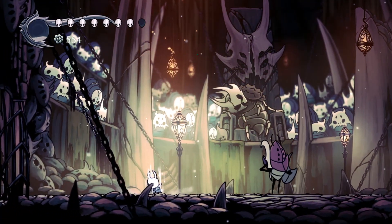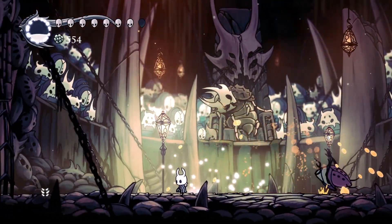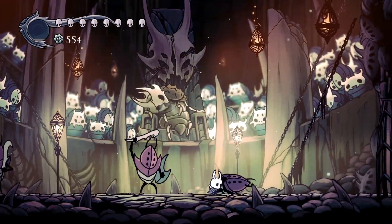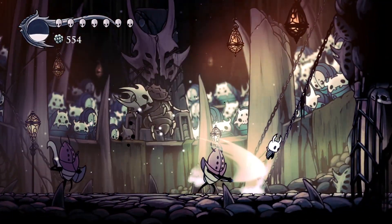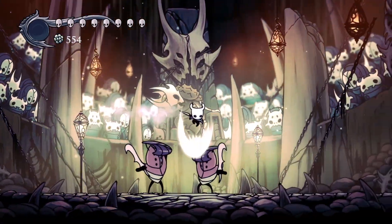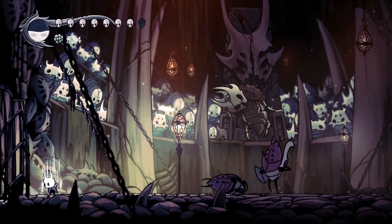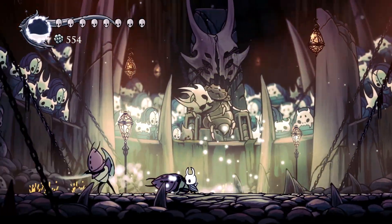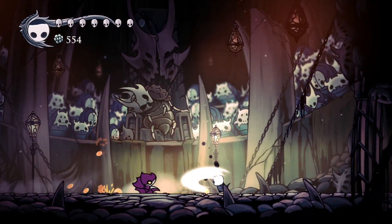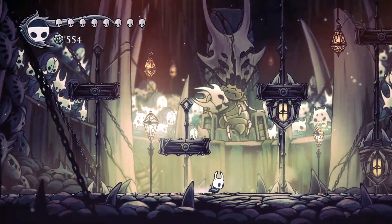The arena introduces some interesting enemies, like this enemy with a shield and sword that acts like the Moss Knights. They swing their sword and block you if you pogo off them, but whenever they attack, they leave a big opening to counter-attack. Later on it introduces a slug enemy with a nail, and eventually bigger, more durable roly-poly enemies. Just strafe in the opposite direction they're rolling at you and counter-attack when they're a good distance away — and you should be good.